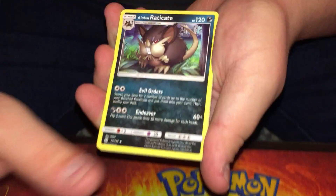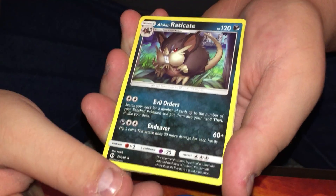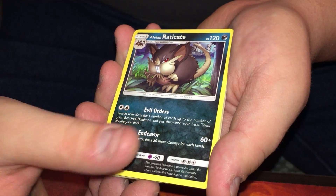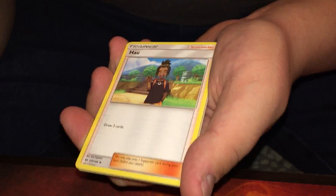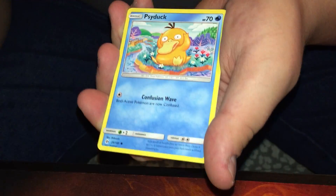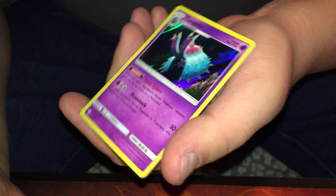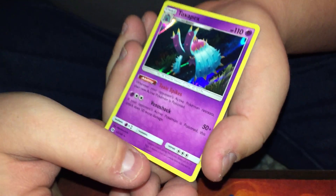Use those booster codes — let us know if you get something great. Alolan Raticate — that's another Alolan variant. I'm surprised they haven't given it a GX card or something.